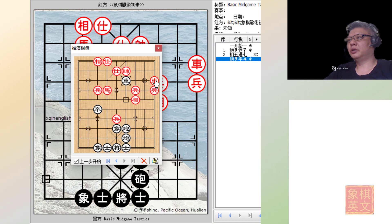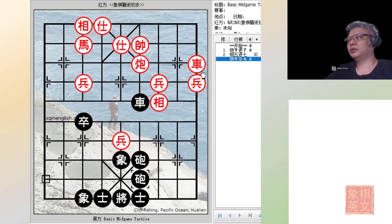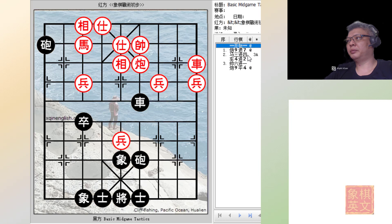If red captures, this would be a check. And if the king captures the chariot, the cannon will be delivering a check — so this would be a checkmate threat. This example is very useful for beginners with a background in international chess hoping to learn the final details of the double cannons. Once two cannons and one chariot are lined up in the same file, they could take control of that file in an instant.